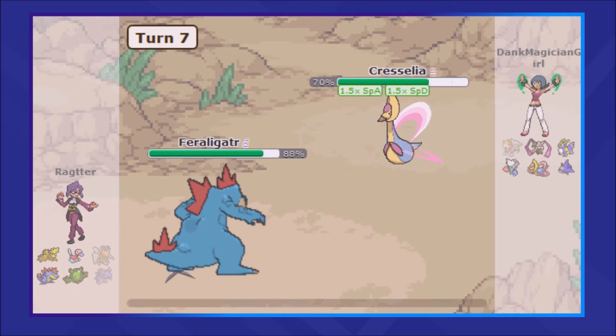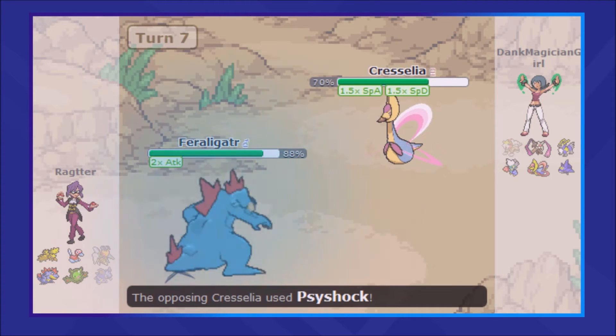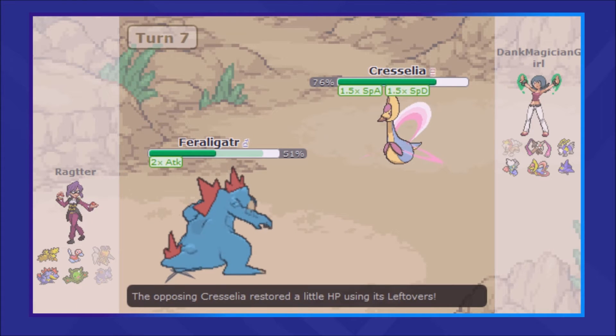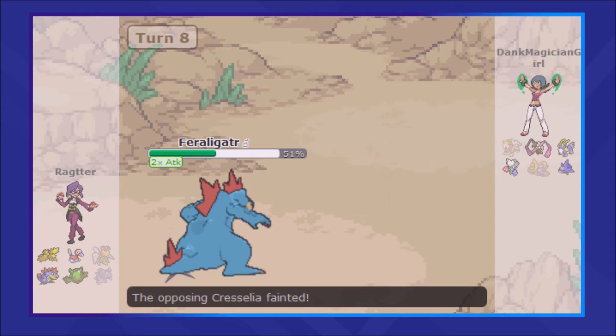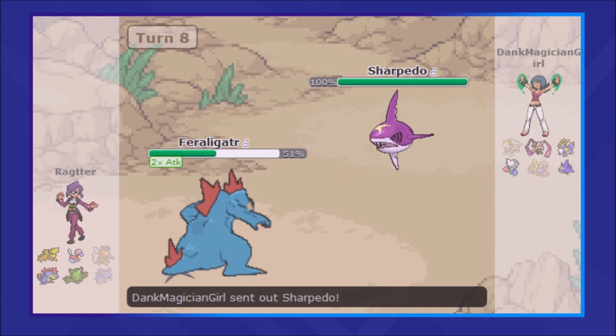Cresselia starts setting up a Calm Mind, obviously intent on staying in and trying to muscle through me. The Psyshock goes through, but it doesn't do enough to get a 3-hit KO, and I'm able to pick up the KO on Cresselia with a well-placed Crunch attack.